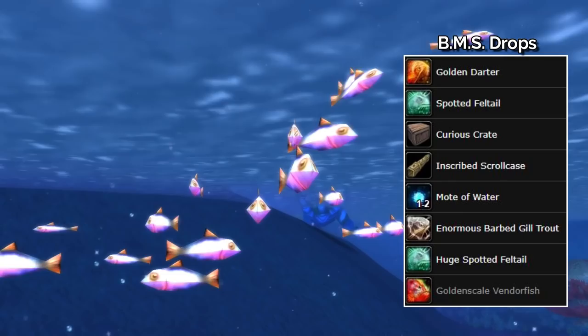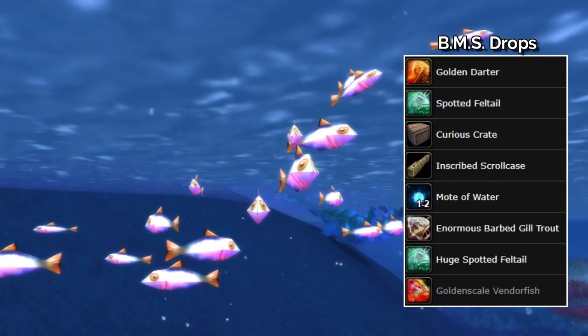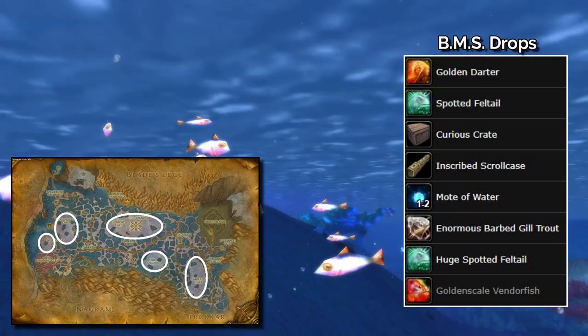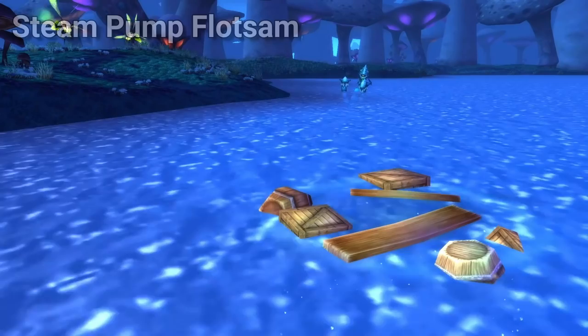Brackish mixed schools are similar to the Highland schools but do not drop any Furious Crawdads. They're a lot easier to find, and depending on the zone, require a lower fishing skill. You'll find these schools mainly in Zangar Marsh and Terokkar Forest. The Brackish mixed school also serves as your best chance of finding the Golden Scale Vendor Fish, which can be vendored — as its name says — for 6 gold.